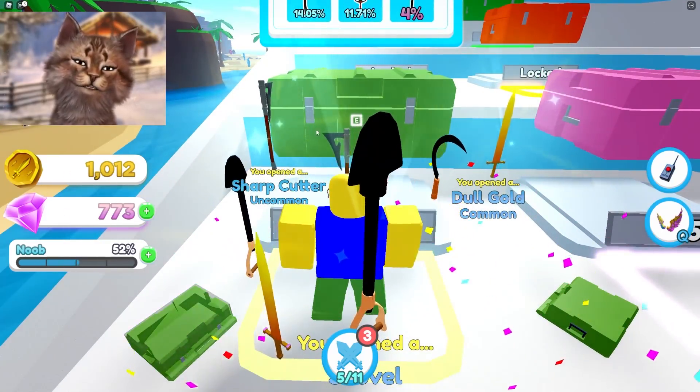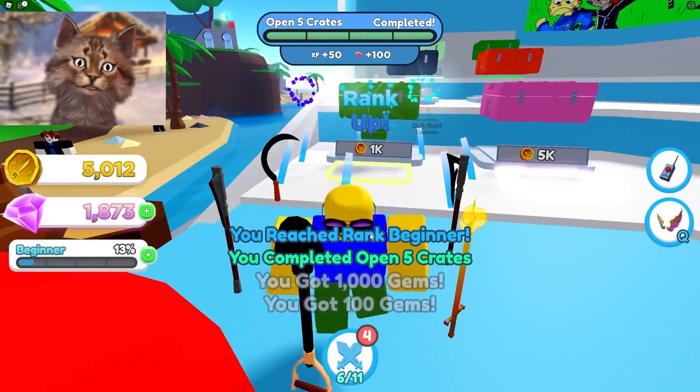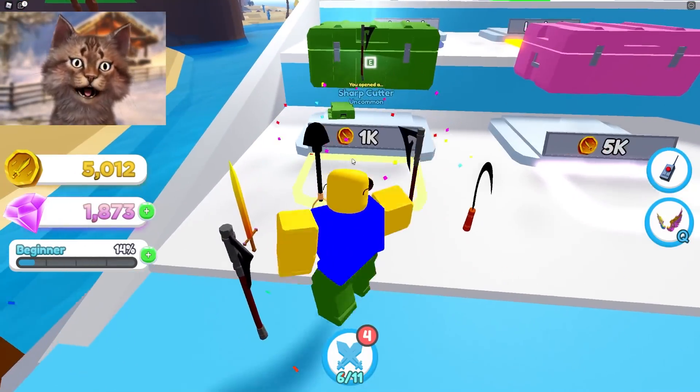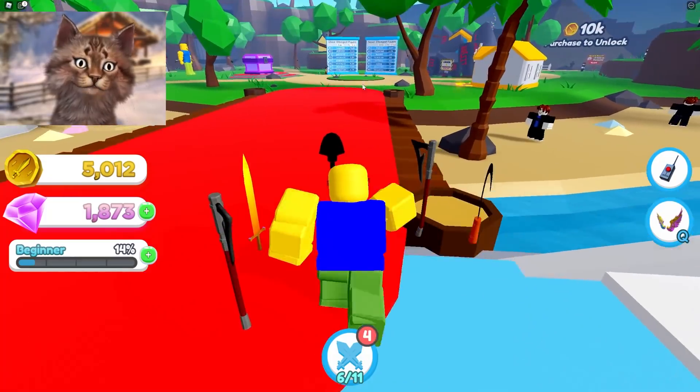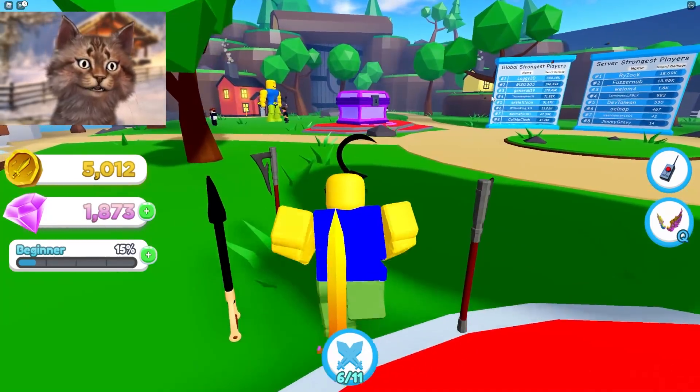Alright, nice. We got a shovel — a shovel's very useful. Equipped another one and I think we got this thing. Or did we get a gold sword? We got a sharp cutter, but we also got a gold sword. Look at all these swords that I have. Okay, this is pretty epic.